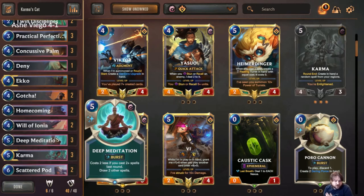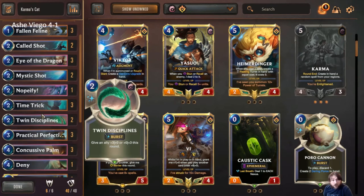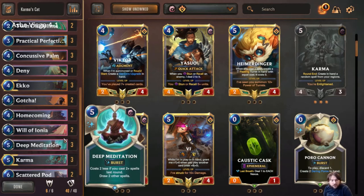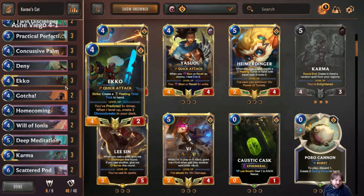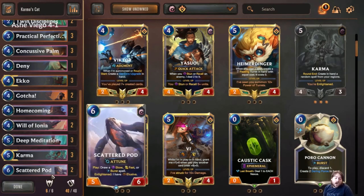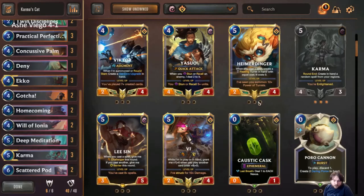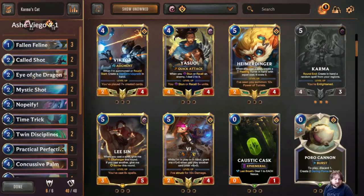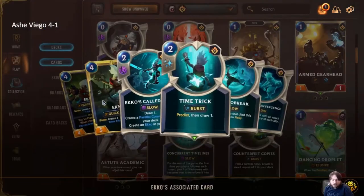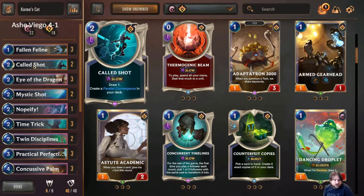Running three of Deep Meditation because it's the best draw card in our deck. We have a fair number of spells, many of which are cantrips, so it's pretty easy to do something reactive and then play Deep Meditation at a discount. Of course we're playing three of Karma. Scatter Pod is a two-of — this card is amazing because you get to pick if it draws you a slow, fast, or burst spell. The only slow spell in our deck is Called Shot, Parallel Convergence shuffled in, and if Echo levels, Chrono Break.